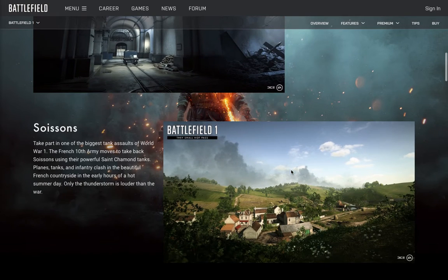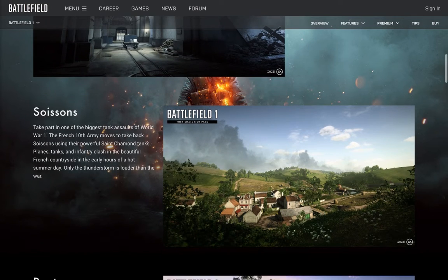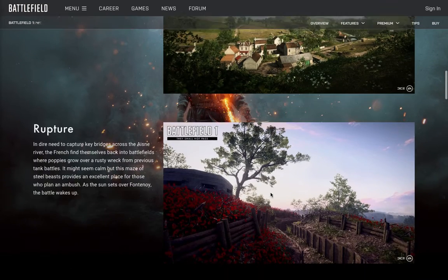The next map is Soissons — I'll try my best to pronounce it. You take part in one of the biggest tank assaults of World War 1, as the French 10th Army moves to take back Soissons using their powerful Saint-Chamond tanks. Planes, tanks, and infantry clash — it all happens in this beautiful village map.